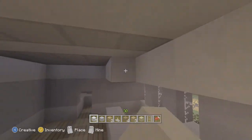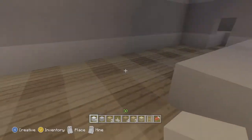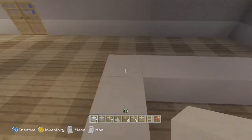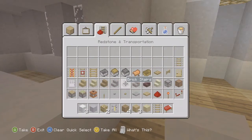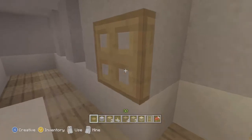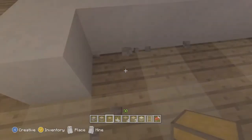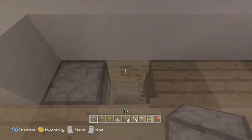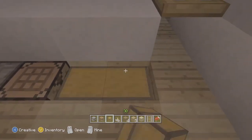I moved the door to the farther edge because this is where you'll be eating — you don't want people coming out of the bathroom running right into you. Now we're adding utilities behind the counter because this is where we cook and drink. I like to add trapdoors to make it look like an actual bar. It gives it a nice touch that you don't often see.